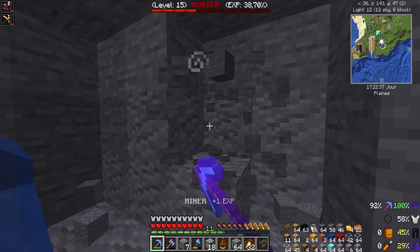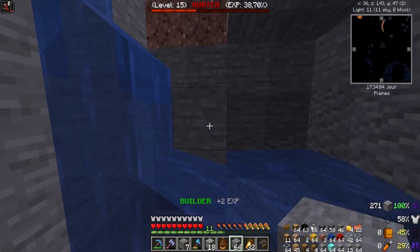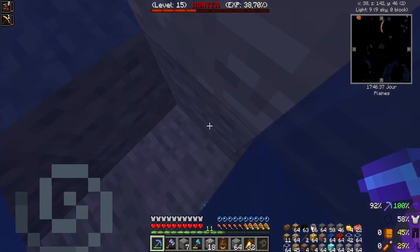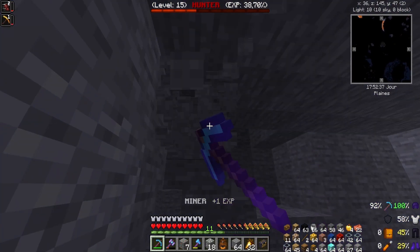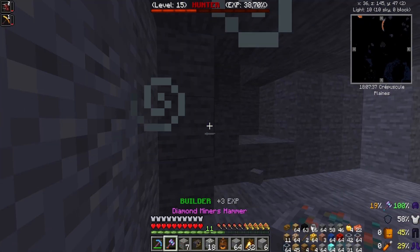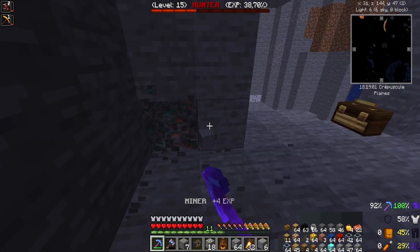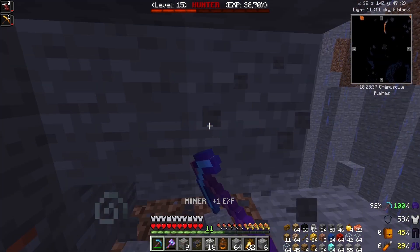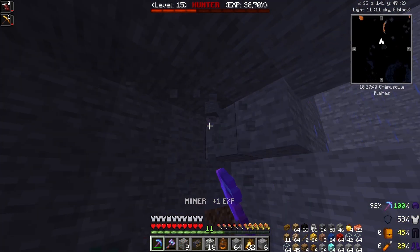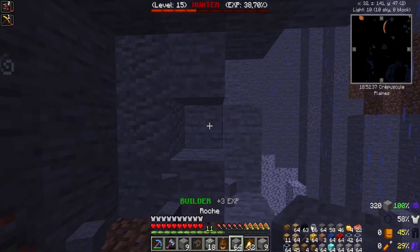I discovered that I cannot mine with my miners while holding V — I think it's activating something. Also, I noticed in my inventory I had three metal detectors that I had been looking for, but since I didn't find them earlier I crafted new ones. So now I have doubles of them — I'll be able to use the extras as decoration.